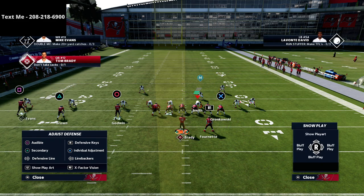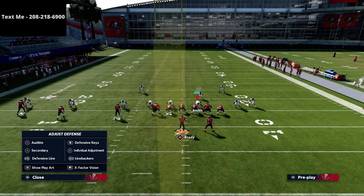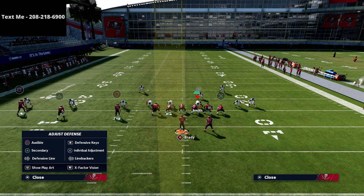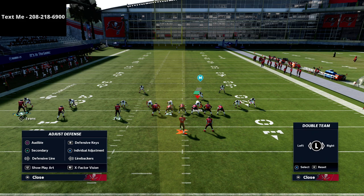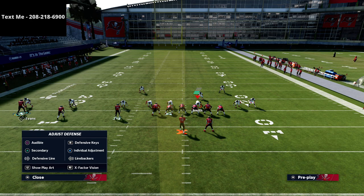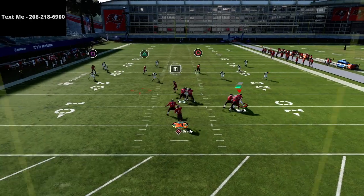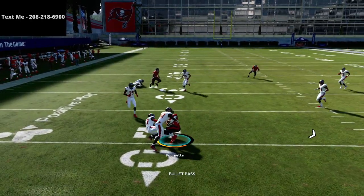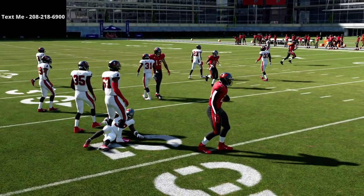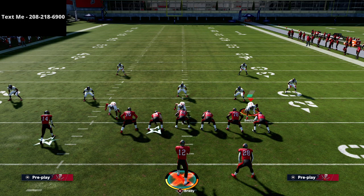If we put the running back on an in route, this would be another option. If you don't have Hot Route Master, you can either delay fade or streak the tight end — it's up to you. Watch this quick read to the running back. This is really good for people who like to put zone drops on 30, 10, and 10, because you're going to force them to bring their zone drops down. So then you can hit the curl route.